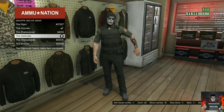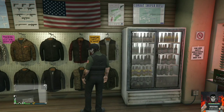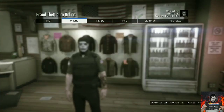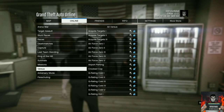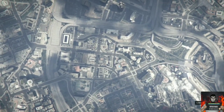Go over to Online, then Jobs, then Pay Jobs, then Rockstar Created, then Versus. Start up the job called Crooked Cop, accept the alert, and you should see the same mission menu.